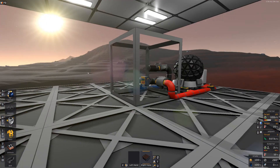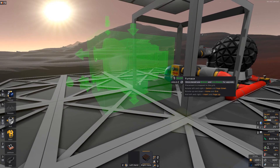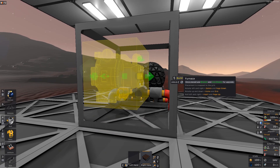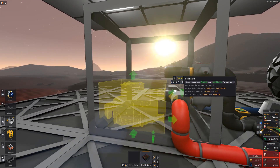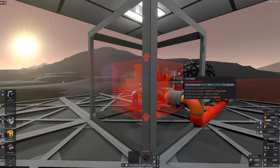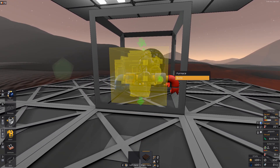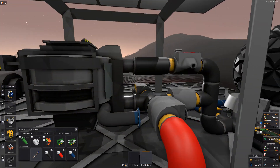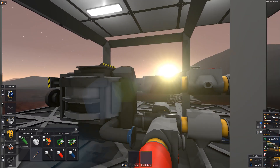Then we can set up the furnace. You can see the arrows on the back — we need to line that up correctly. That's wrong — that's in on top and out on bottom, we want the opposite. So we want this orientation. Now it should say input and output. That's correct.